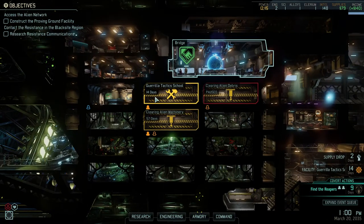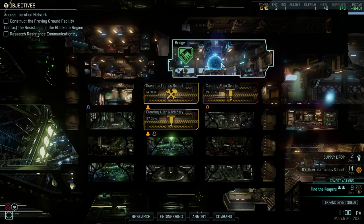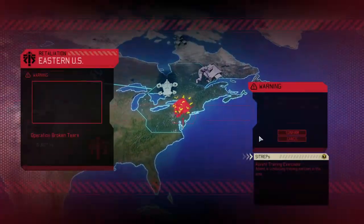The first thing we need is to get a fifth squad member, because right now we're only four. With the Guerrilla Tactics School we'll be able to open up a fifth squad member. So you're going in there and that's that. All right, we have a retaliation site here.